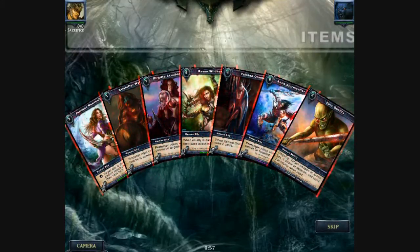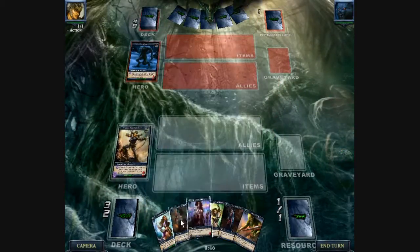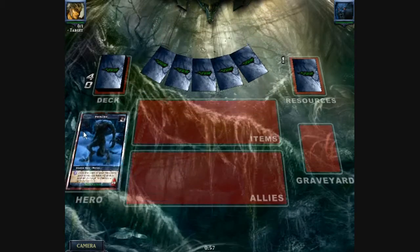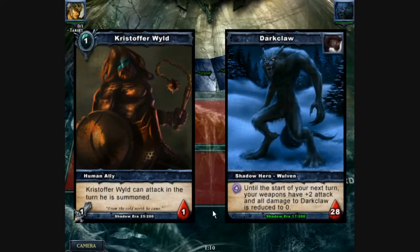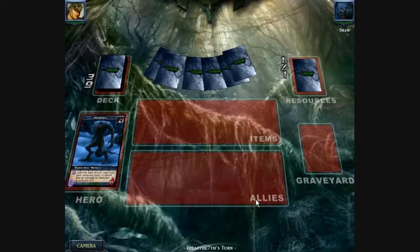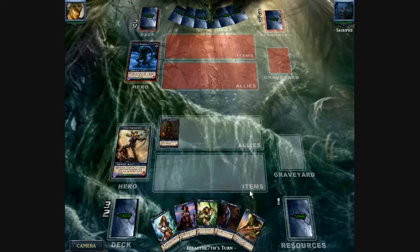Poor quality will need that. Might need Eon too. I'll need Tainted Oracle. Maybe we'll chuck Eon, he's too expensive. Christopher out, start doing that damage. I'll have to keep all the poor qualities for Dark Claw.